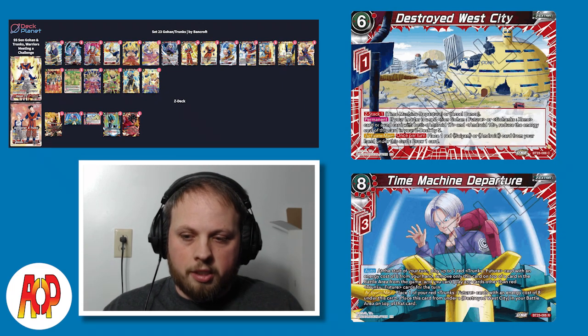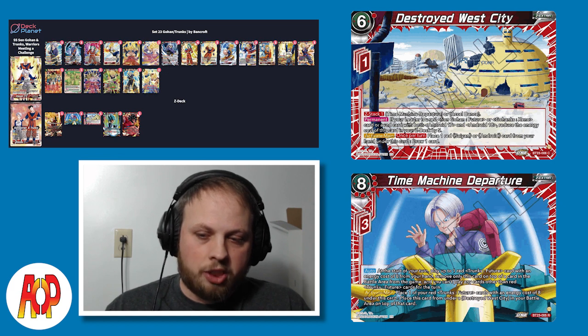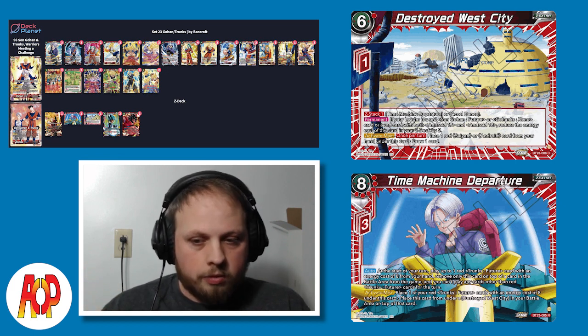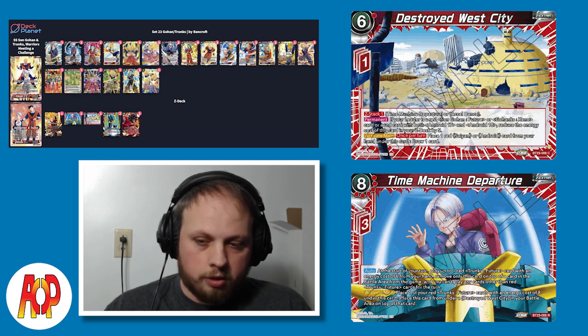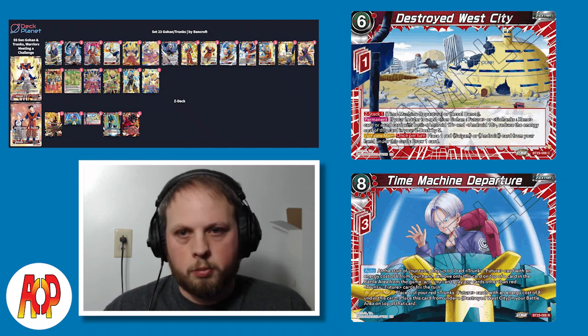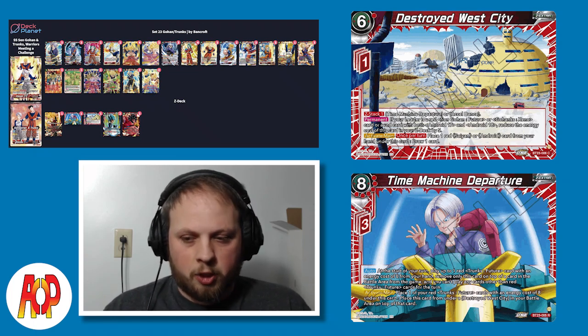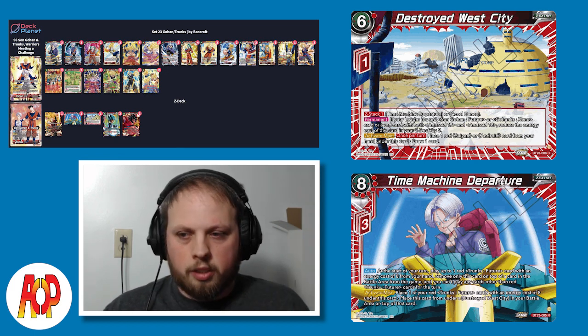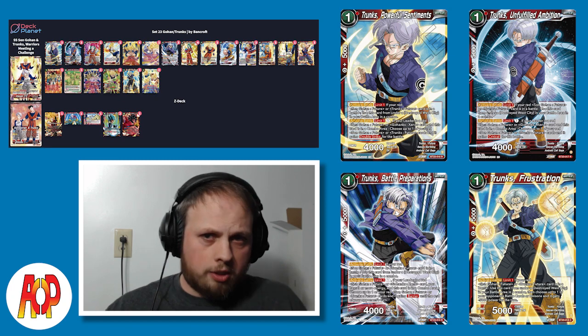So we have the Destroyed West City, which does Z-sack the time machine underneath, which is kind of nice for this deck. But if your leader is Sun Gohan future, Gohanks, Zeno, or Android 17 or 18, you reduce this cost by five, making it a one cost to play. And then the activate main - you just place one red Saiyan or Android card from your hand under this card and you draw one card. The cards we're going to talk about here are the four Trunks's.